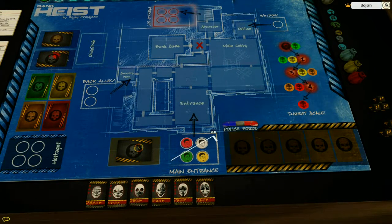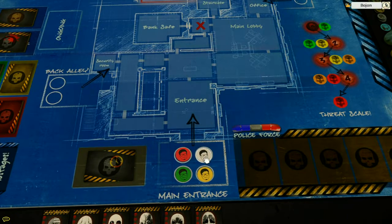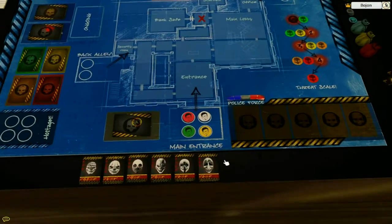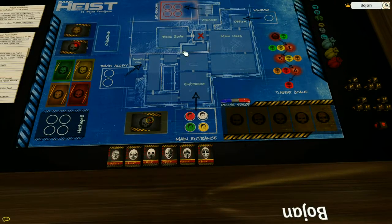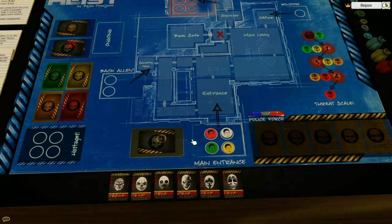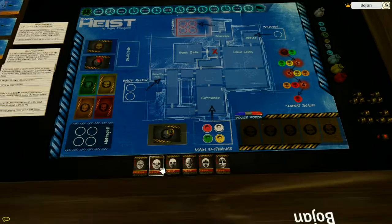There is a main entrance with your character tokens. If you flip them, on the other side are these little guys with the masks, just like in the game. And these are the character cards you can choose from. This is a co-op game, best played with four players, but it can also be played with two or three.